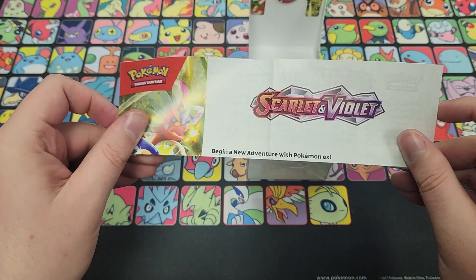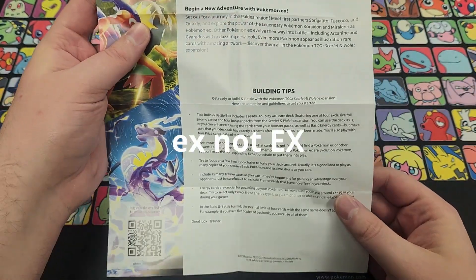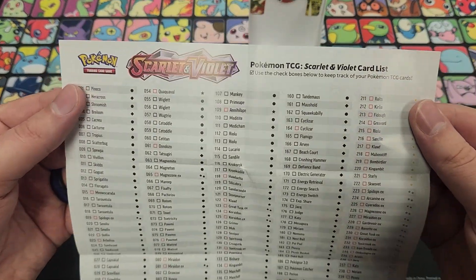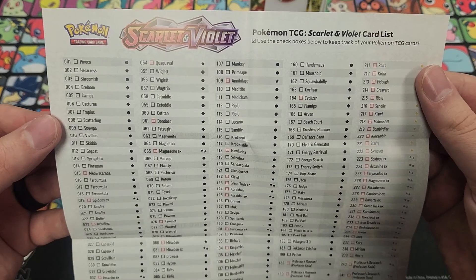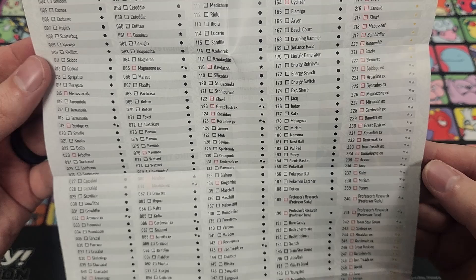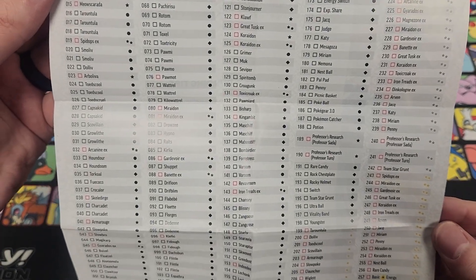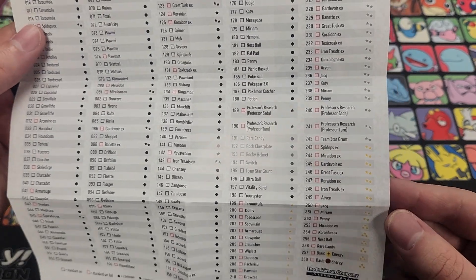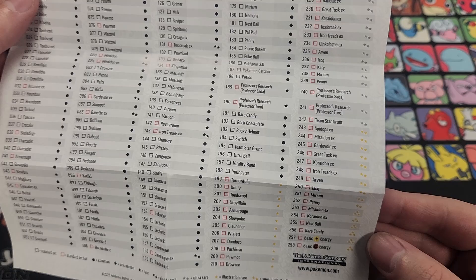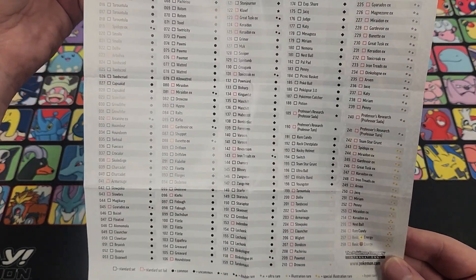You do get a little pamphlet in here — 'Begin a New Adventure with Pokémon ex' — and there are some deck building tips, but we'll cover the deck on our own. Here is the Scarlet and Violet card list, so I'll slow-roll through this. Rarity symbols have changed to an extent — we now have double star, double gold star, and triple star. You can see all the secret rares up here. 258 cards in this set, so enjoy.